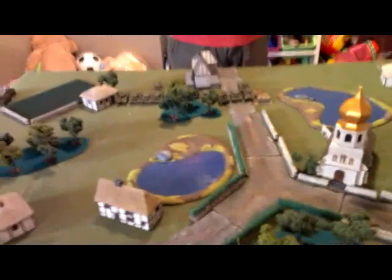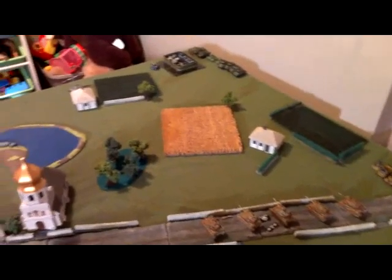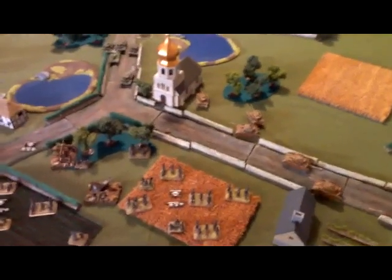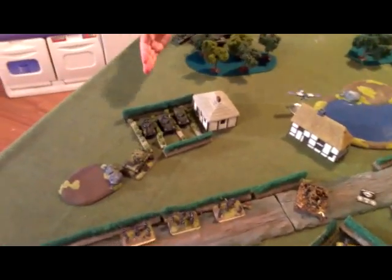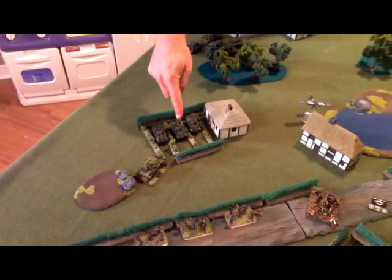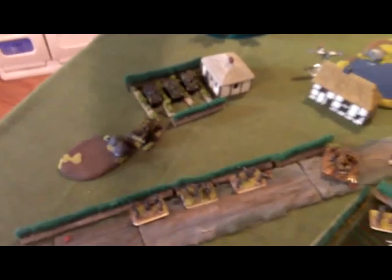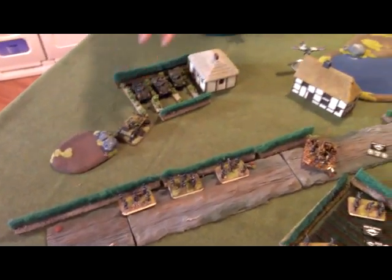We're going to pick it up and start turn number 1. So we just ended turn 1 — wrecking moves took place. It allowed Cash's Stuarts to zoom all the way up, coming in around here into the Cabbage Patch, allowing them to get up there quickly to contest the objective right away. He countered by moving infantry over — 2 stands are within 4 inches.